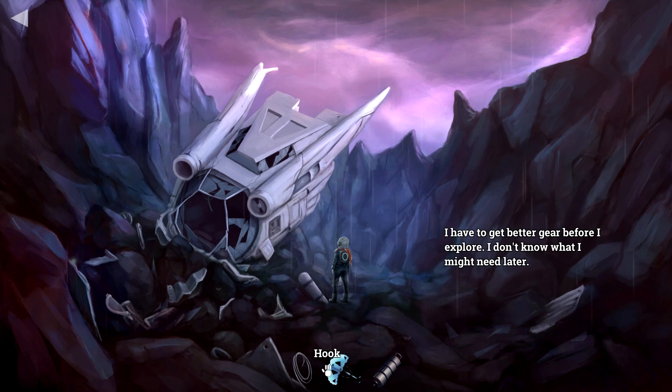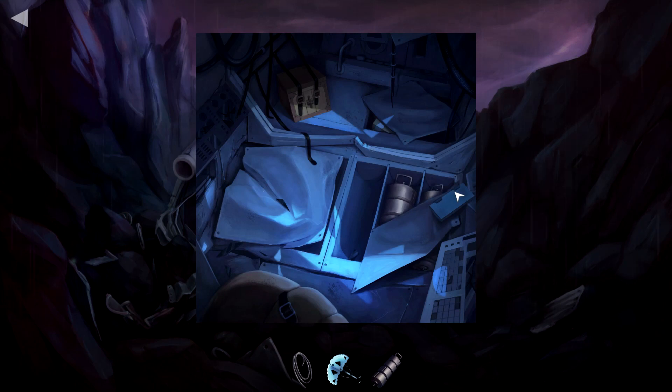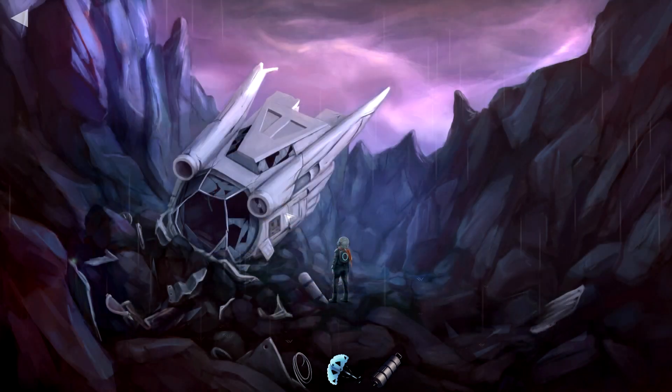Well, we do have a battery and hook here. But it didn't seem like there was anything else we could do in here. There's a backpack there. Is there any other part of the ship we can get into? No.